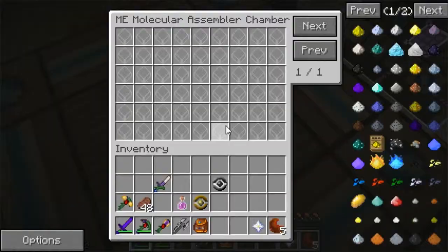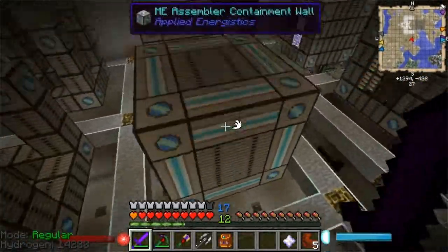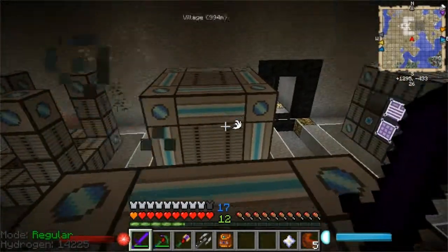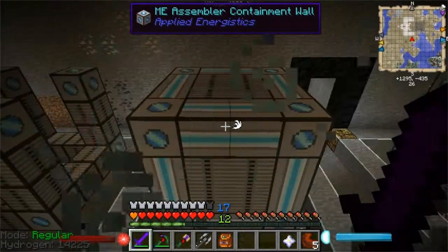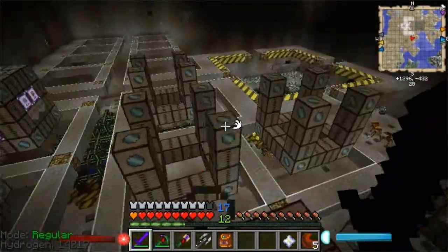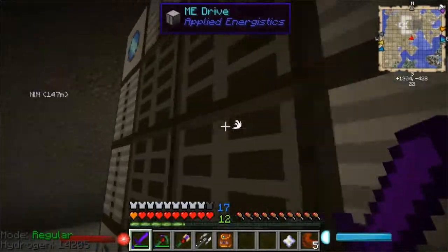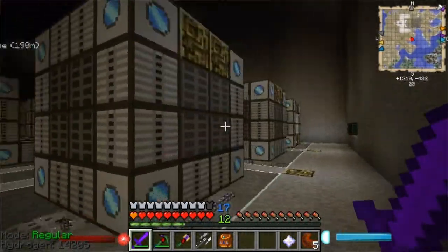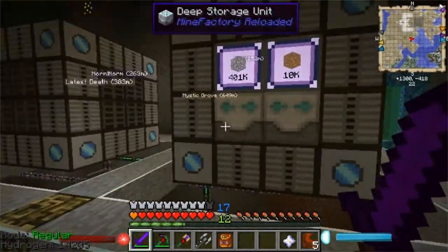I've got some assembly chambers, and all of these are going to be assembly chambers. Most of them are going to be crafting CPUs — not because I need more than these two, which are: this one is seven crafting CPUs and one pattern provider, because for some reason it wouldn't go without it. I think you need one of each anyway. And that one's seven pattern providers and one crafting CPU, but the rest are going to be mostly crafting CPUs. Not that it's going to be needed. And we have a whole bunch of ME drives — two large things with 16 ME drives each, and I'll be filling those with 64K ones, because I have the materials.